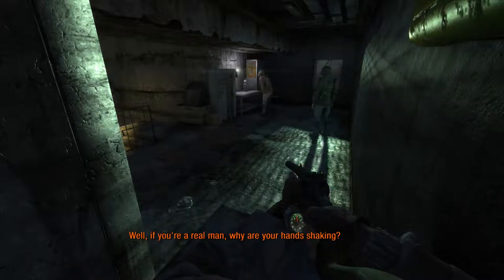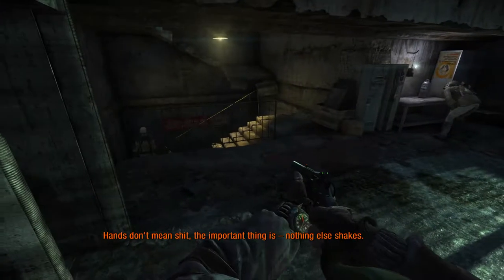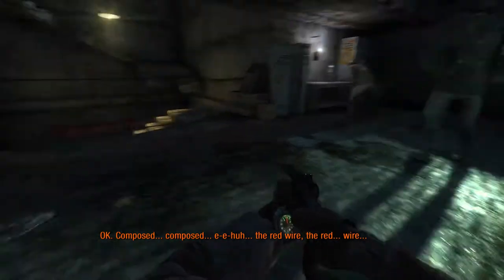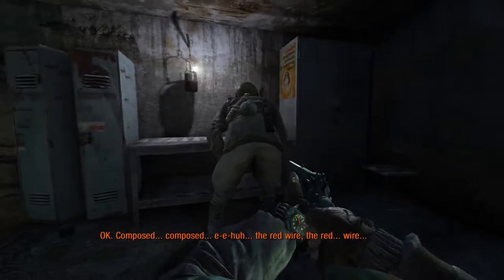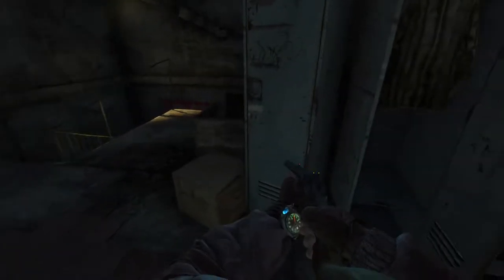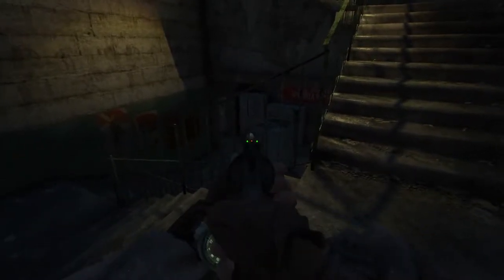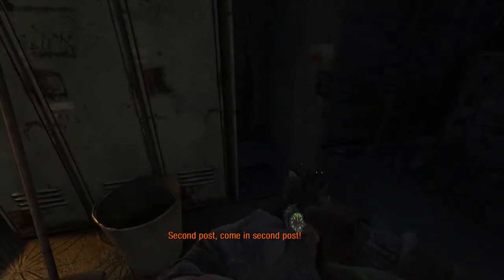We'll just wait for that guy to go down the stairs before we take out these two guys here. He's far enough now, we can take them out. This guy is messing with some kind of bomb or whatever it is. Let's deal with the guy downstairs. He gets a roll call here, and if you let him respond to that we actually get a moral point, so we'll just wait a bit here.